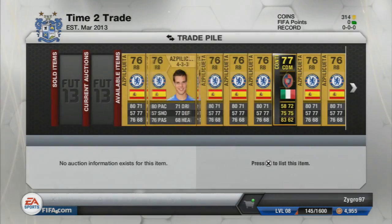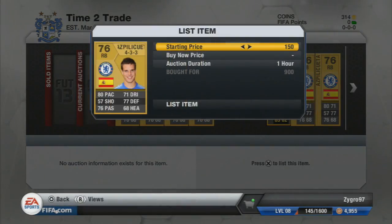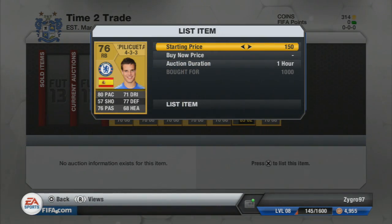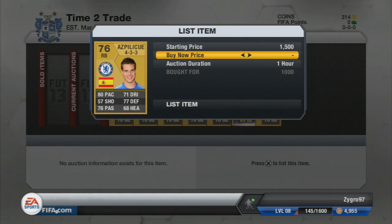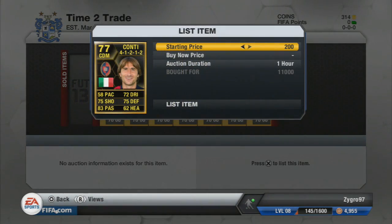We picked up quite a lot of nice deals here because there was mass bidding on our Spill Equator — the Chelsea right back in a 4-3-3 formation — picking him up for around 1,000 coins. We end up listing him for around 1.6k, so altogether that's around a 600-coin profit. You do see that we end up listing all of them.